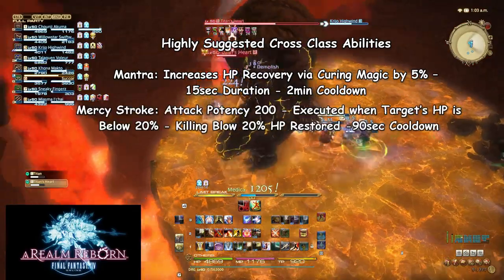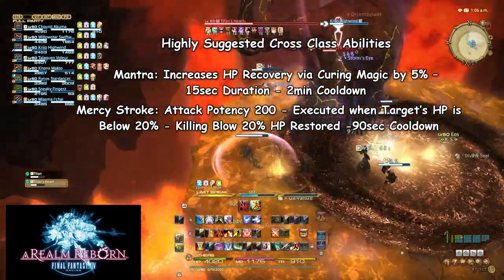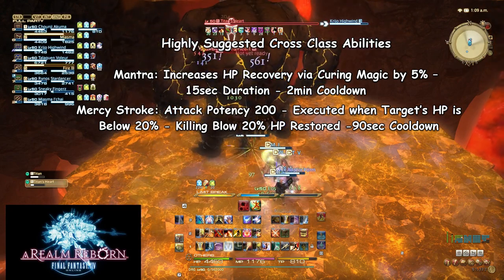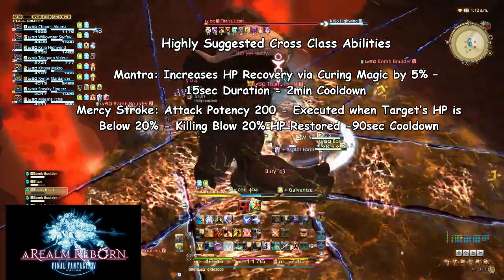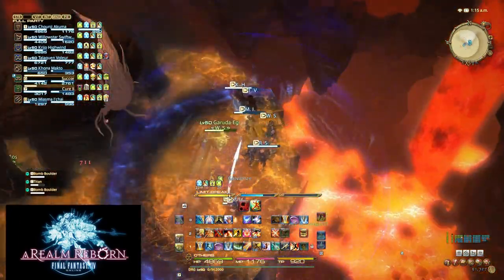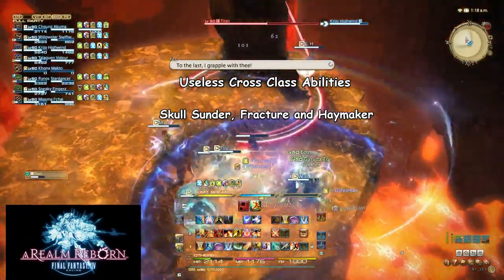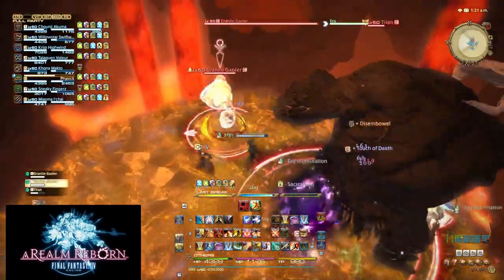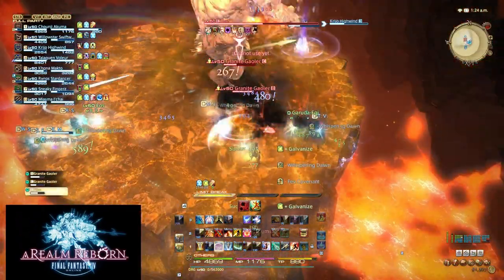The other cross-class abilities are mediocre and can be interchanged freely. The only ones absolutely worthless for Dragoon are Skulls Under, Fracture, and Haymaker. To get all mandatory and highly suggested skills you will need to level Pugilist to 42 and Marauder to 26. If you choose not to pick up Mantra, you can simply level Pugilist to 12 for the other mandatory skills.